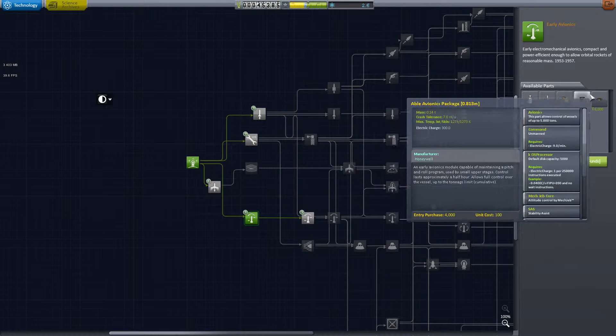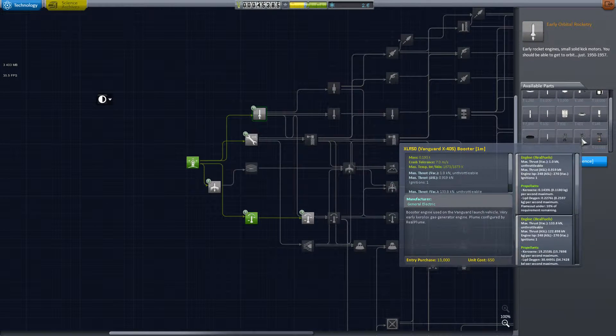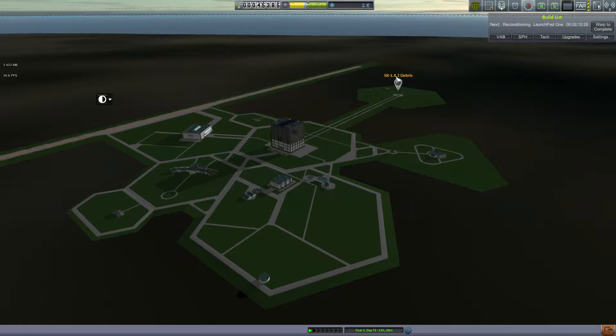I've convinced myself to get this tech, but hopefully soon I'll be able to get that other one too. The reason I really went with this is because it's got science parts in it — science parts mean I can get more science. In the other tree I'm not seeing nice easy science parts that I can buy. So there we go, that's why I'm going that way.